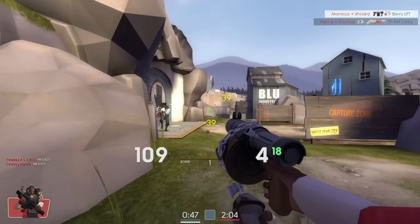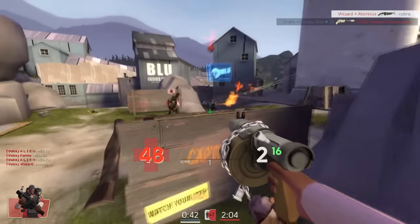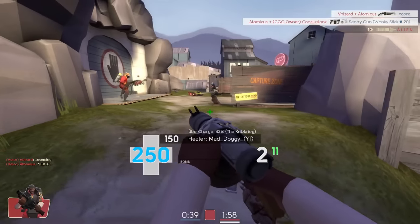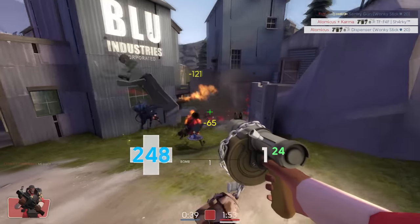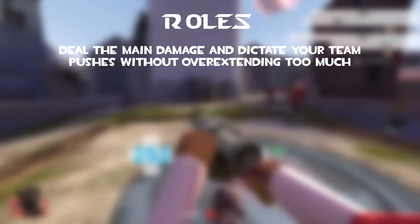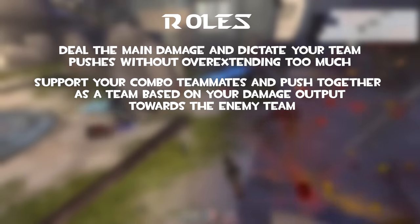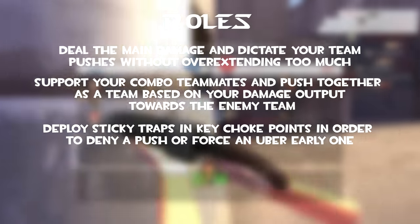The Loch-n-Load is the soldier's Direct Hit counterpart which deals 20% more damage to buildings. A general rule for dealing with sentries is to focus the engineer instead of the sentry because of the wrangler shield. However, because of the latest update the engineer has been slightly nerfed so the shield is not as strong as before. Another weapon that can be used to deny pushes in certain choke points is the Loose Cannon, however it is unavailable in certain leagues. Overall roles: deal the main damage and dictate your team's pushes without overextending too much. Support your combo classes and push together as a team. Deploy sticky traps in key choke points in order to deny a push or force an uber early on.